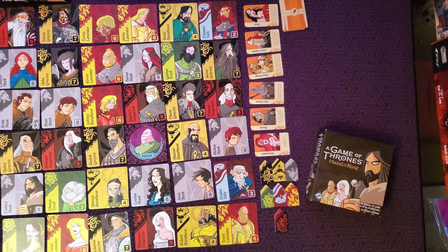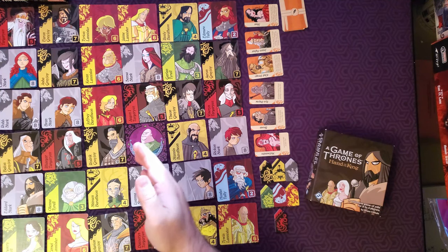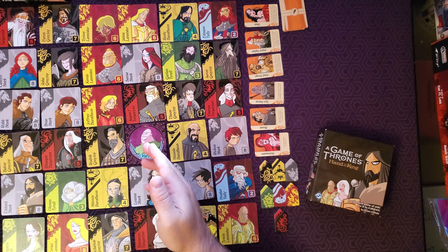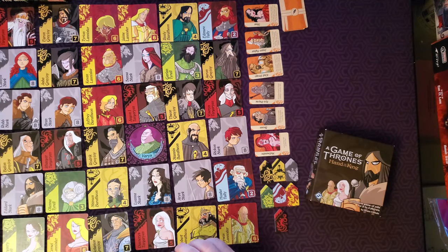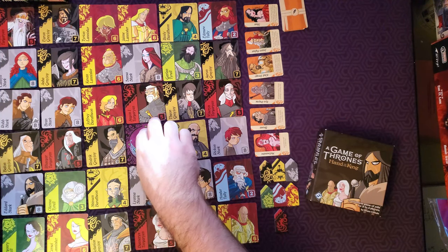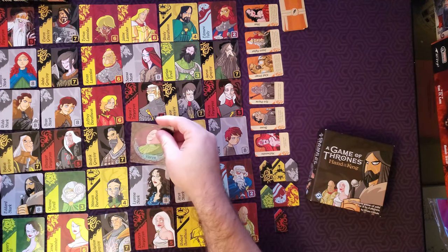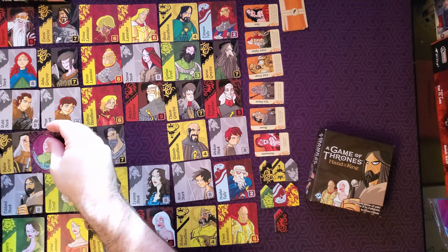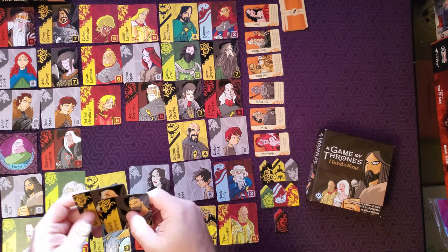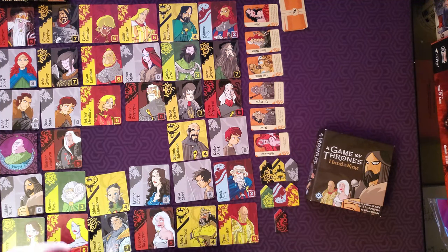The player will declare both a direction and a house, move Varys in that direction, and collect all the character cards of the declared house that Varys passes through and lands on. Varys must always land on a character card from the declared house. For example, we could move Varys to the left and say the Greyjoy house, moving him all the way to the left, getting Balon Greyjoy and Roderick Greyjoy. We would collect them and then it would be the next player's turn.